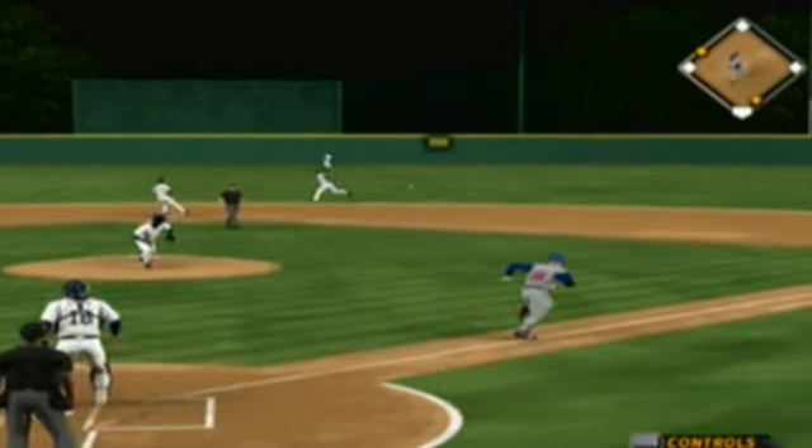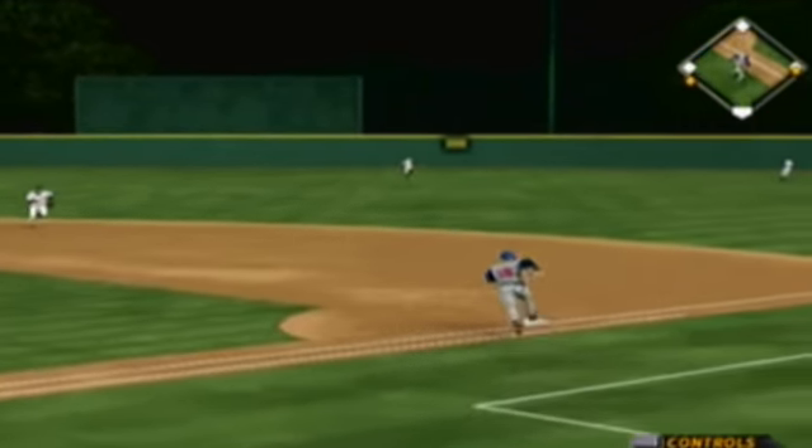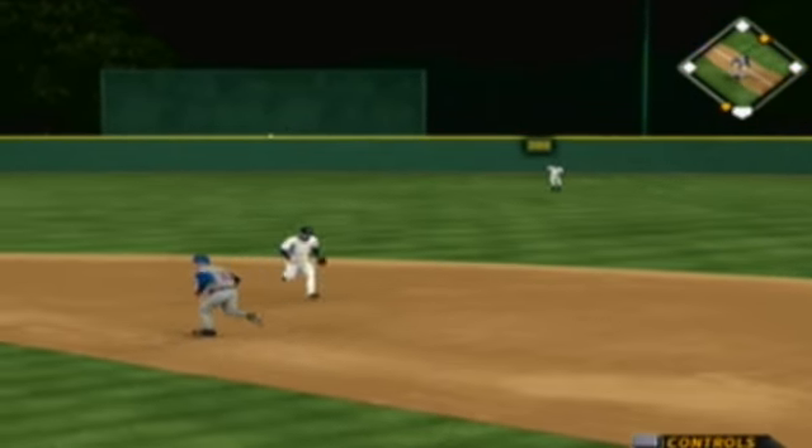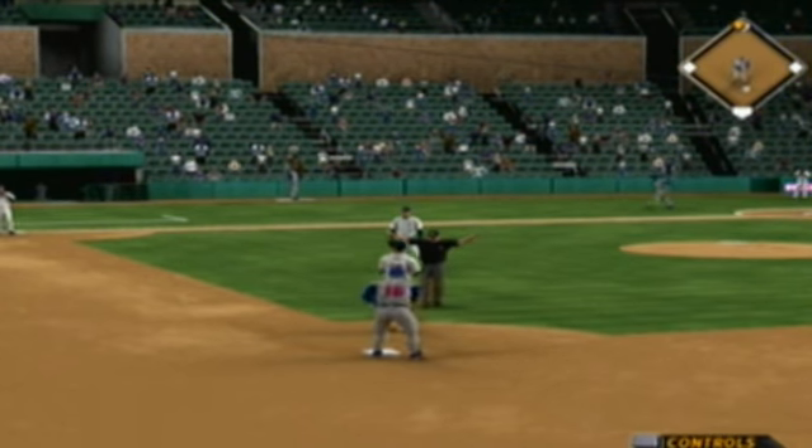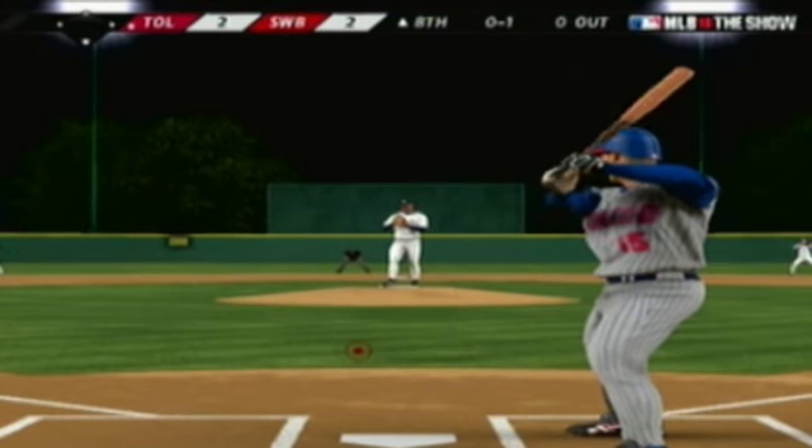A ball hit hard on the ground — through to second and that's through into right field for a base hit. That'll push the lead to five now as it becomes an eight-three game. Their closer starts to get loose out there.